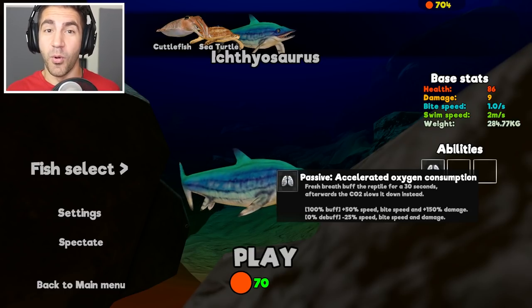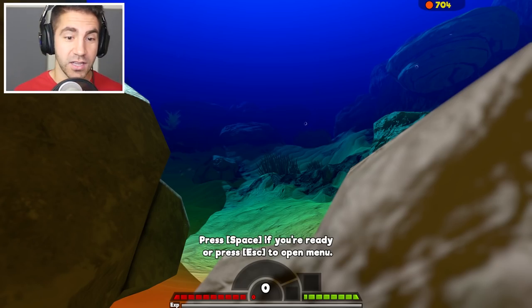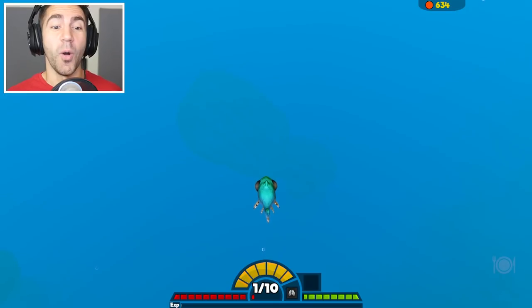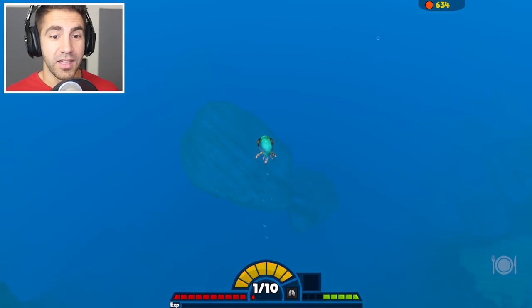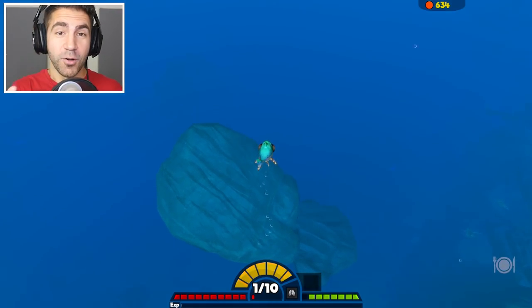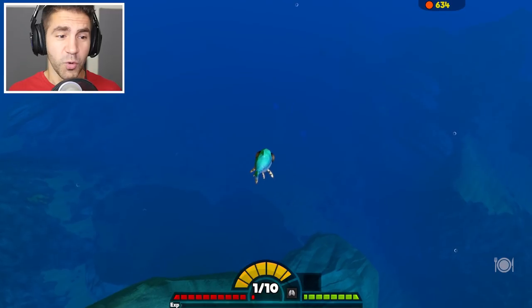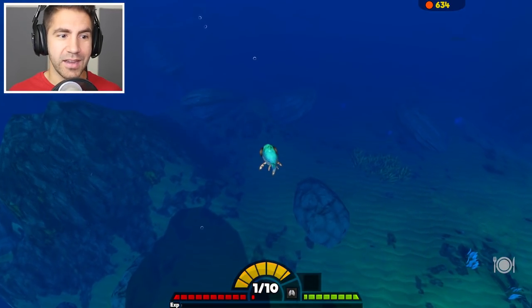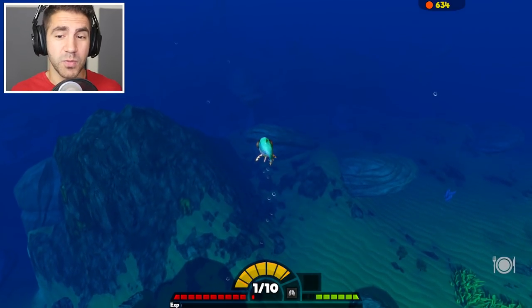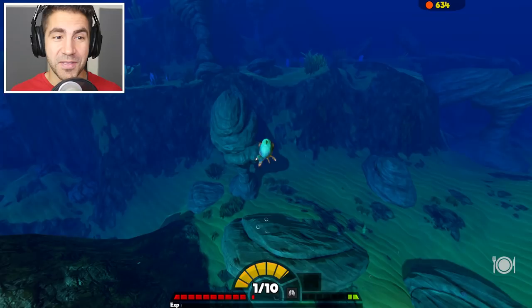We got 86 health, nine damage. It's 70 coins — pretty expensive. These guys don't do eggs or anything. We're already kind of hungry. I gotta reveal my plan to you — how are we gonna get big? We've played this survival map quite a bit and I've never gotten that big. I think the biggest we've gotten was maybe like 20s or 30s or something, but I'm going for like 100.